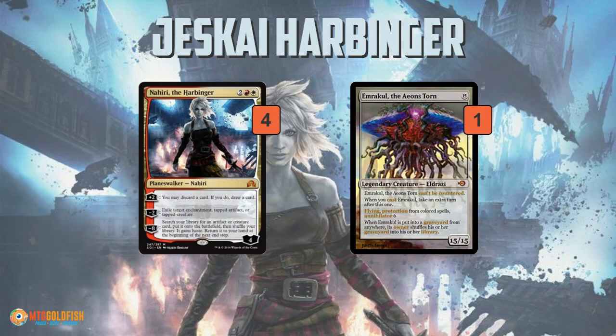This deck is all about the new Shadows over Innistrad planeswalker, Nahiri the Harbinger. This one I mis-evaluated — a lot of people mis-evaluated it — and it is quickly becoming a Modern staple. As we go through this list, you'll see it's a fairly typical Jeskai control list, except it has an amazing amount of inevitability.